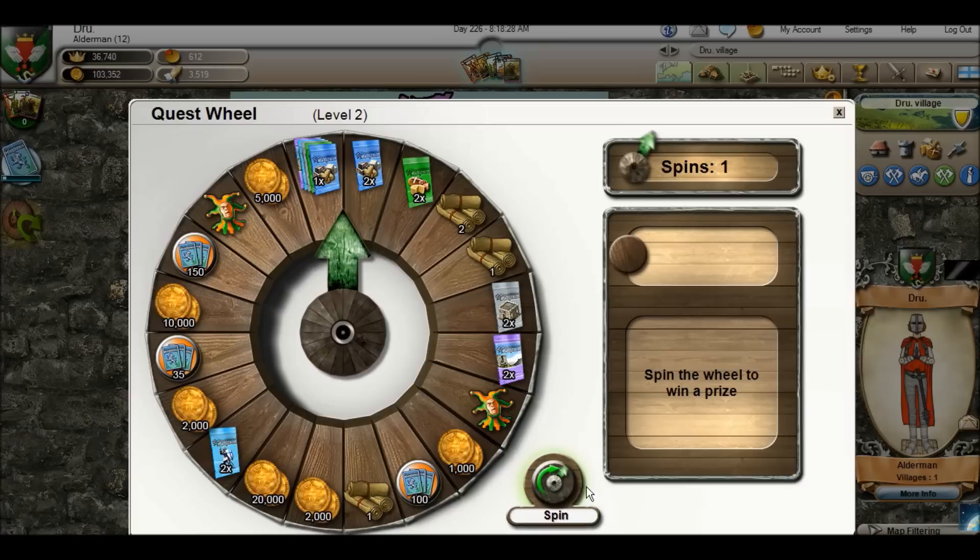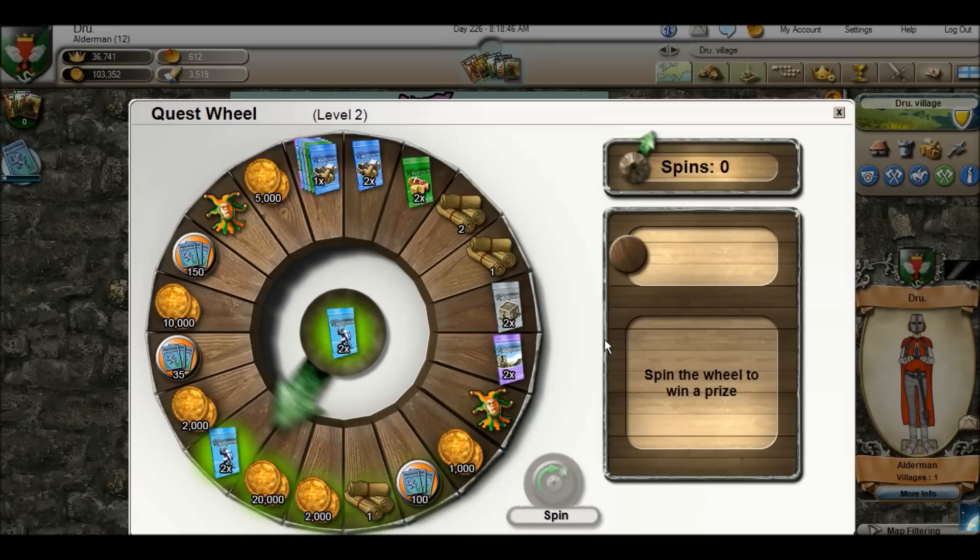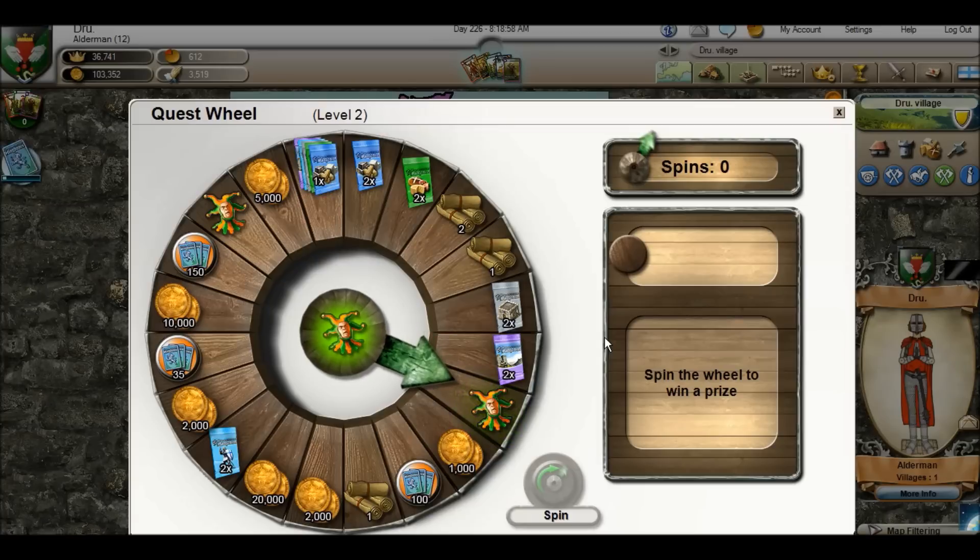So let's go ahead and spin it. All right, it looks like I hit a joker, which means I get a free spin — which is more or less spin again. So let's go ahead and spin the wheel again and see what we get.